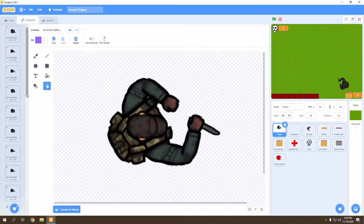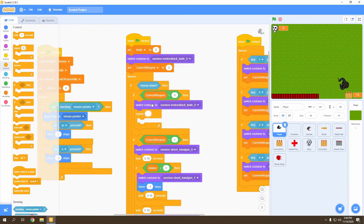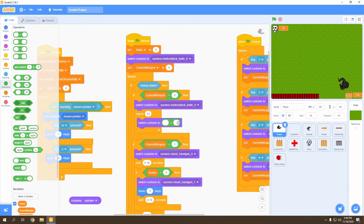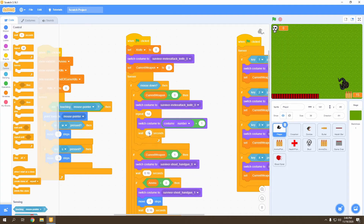We have 15 different animation frames, so we repeat this 14 times since we already showed the first one. Inside the repeat block, switch costume to costume number plus one — using the Operators block to increment by one. Then wait 0.025 seconds. That looks beautiful — that's our knife attack animation for the player.